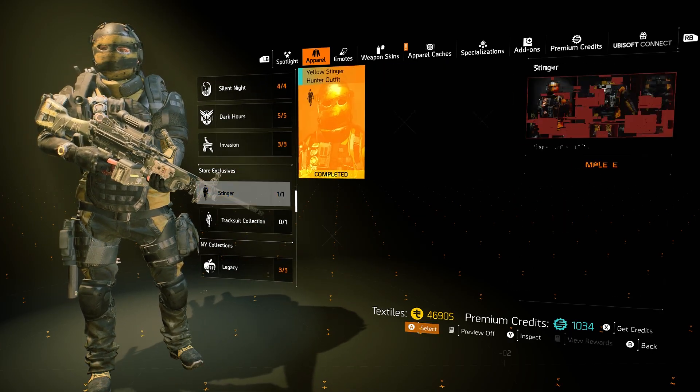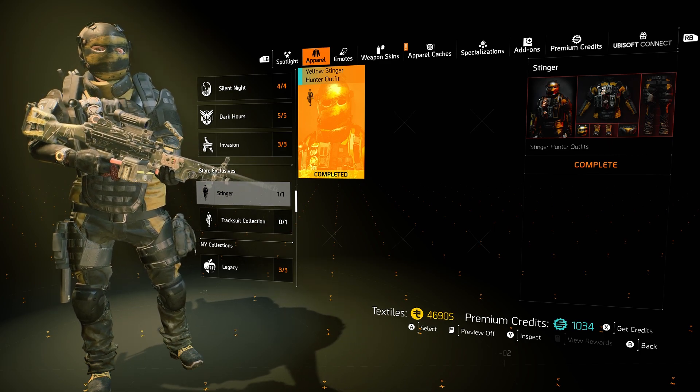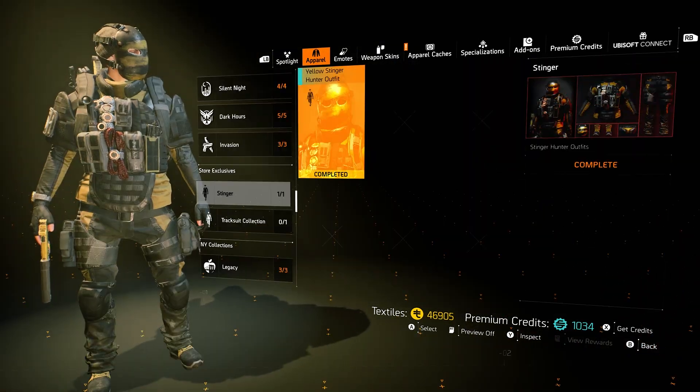As you can see, if we scroll down here, you can now buy it for either premium credits or textiles — it won't show up because I already have it — meaning that if you have enough, you don't have to spend any real money to acquire it, and you get these five pieces of the outfit that you can see me wearing right here.